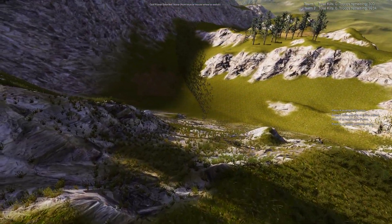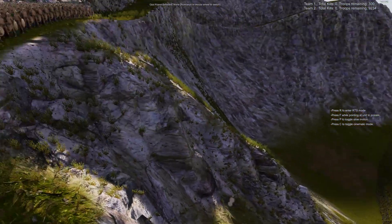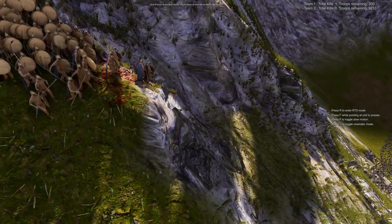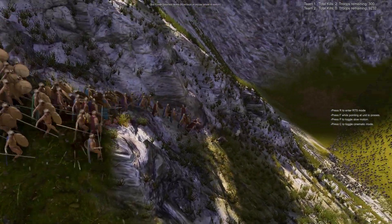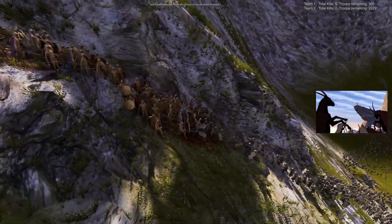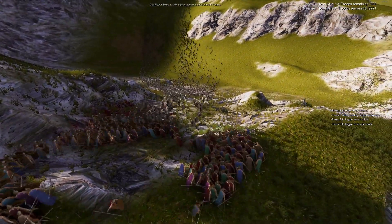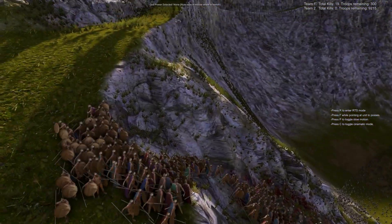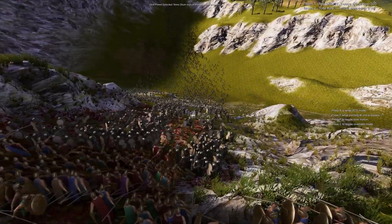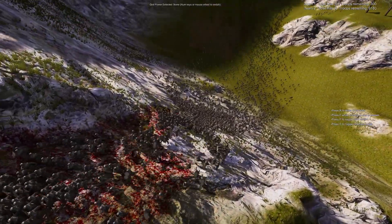It seems the Persians have opted to climb the steep mountain instead of using the pathways, so we'll see if that works out in their favor — I don't think it will. First blood! Look at that — just yeeted him off the cliff. Good God. And the battle is joined; the Spartans are deciding to fight on the hillside instead of on the path. We'll see if that works out in their favor. Already the blood is beginning to flow down the hill.